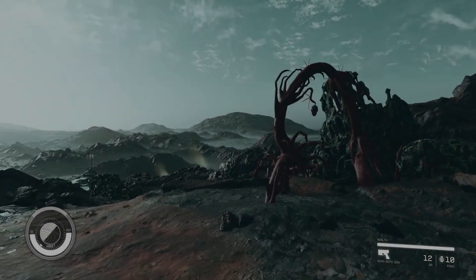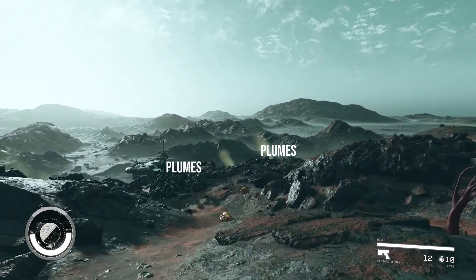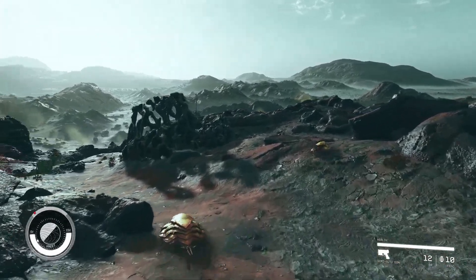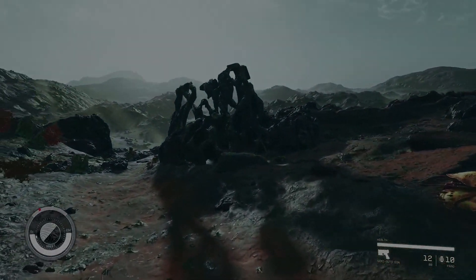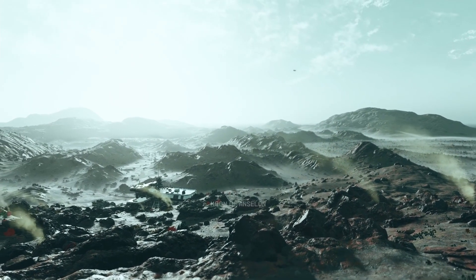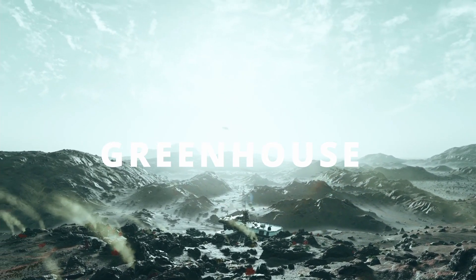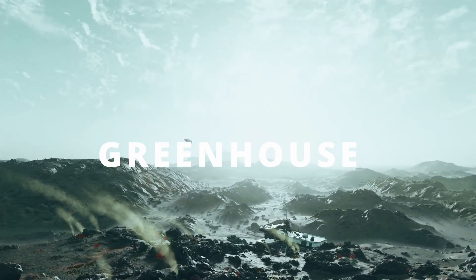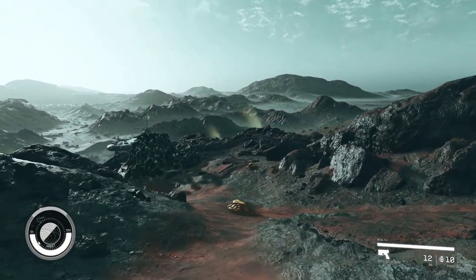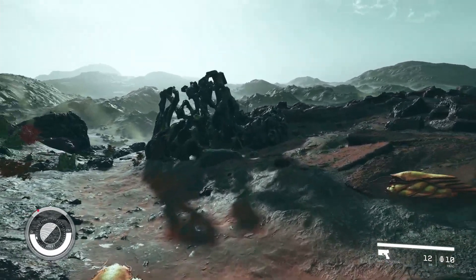Looking further afield we can see plumes of gas shooting, which makes me believe there might be environmental hazards. This also means there's a possibility that certain planets might be toxic to explore, and you might need to equip yourself with the right gear to traverse certain bodies. Think about planets that have a different gas composition, gravity, or imagine a runaway greenhouse effect taking place. A similar mechanic could be the type we saw in Breath of the Wild when Link had to gear up to match the environment and weather to prevent losing health — but this is just speculation on my part.